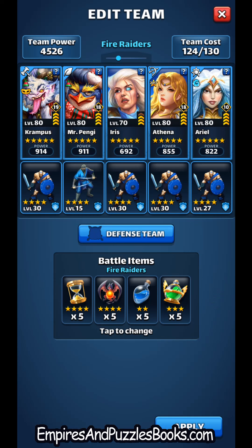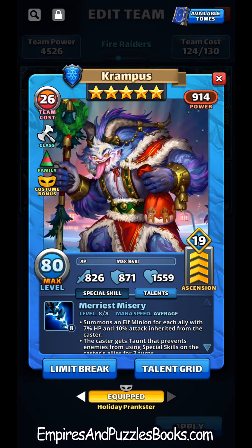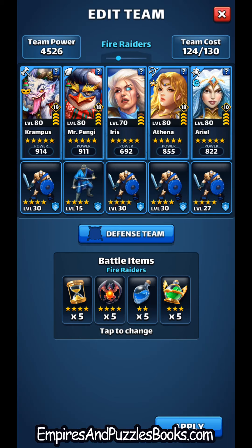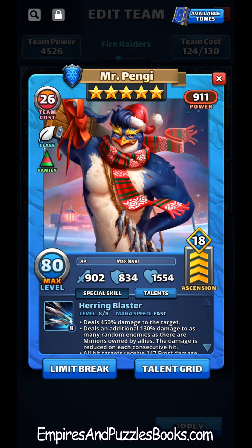Let's take a look at this in play — combining Iris with Athena, and for those with a keen eye, Krampus is also in here doing attack up 45% which increases every time they're hit. We'll add the three of them onto Mr. Pengi, who I have at a 902 attack, and see how strong we can make his attack.